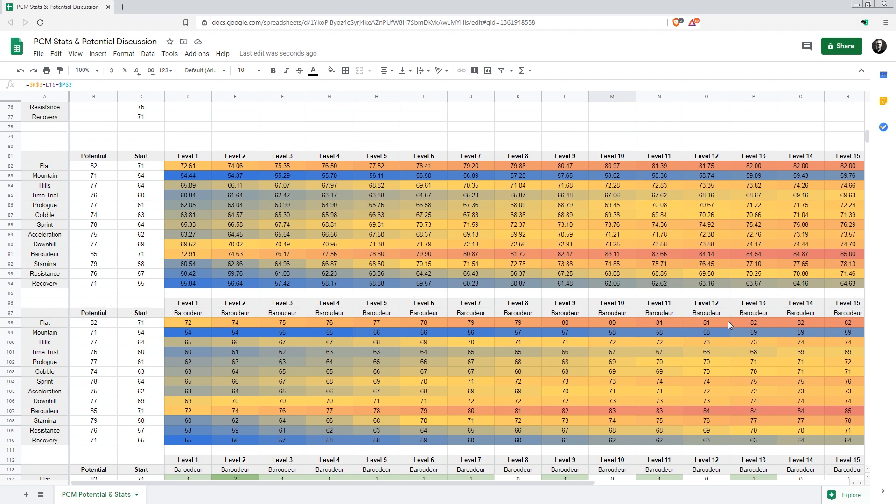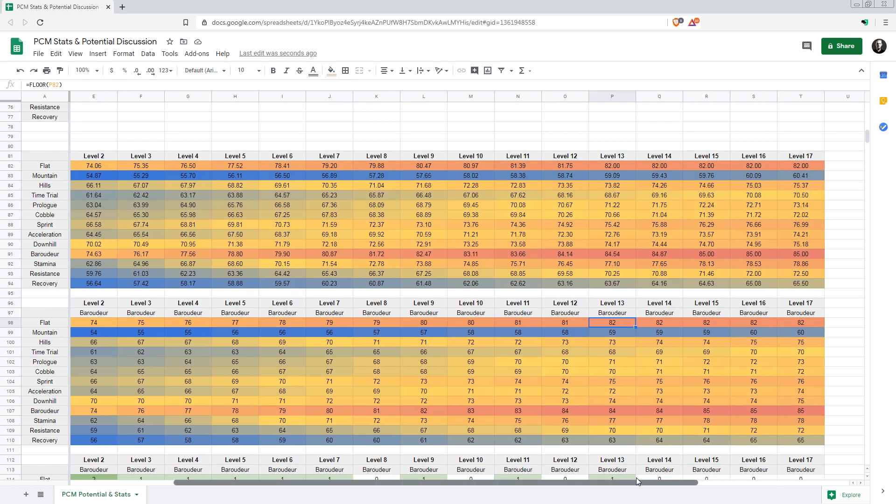For our baroudeur, we plateau at level 13 — the flat stat no longer increases, and the same is true for the baroudeur stat. I really wish they made the baroudeur stat actually important. There are so many things you could do with it: how potent attacks are, how long your red bar lasts and how quickly it refreshes. That would be an excellent use for the baroudeur stat and would make it pretty important.